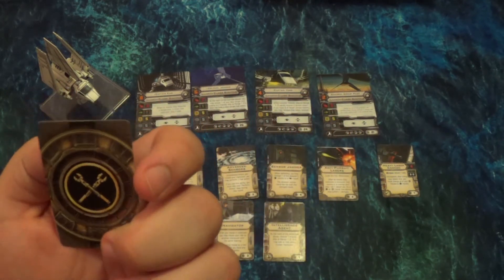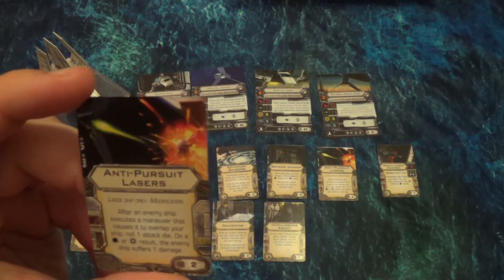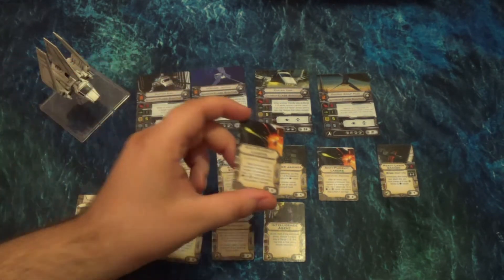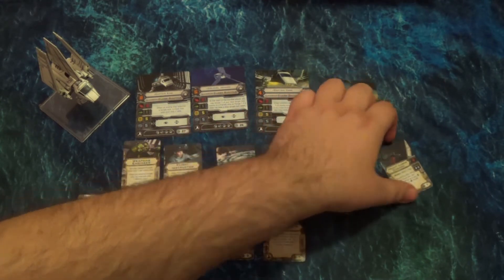This one's gotten a lot of attention: the anti-pursuit lasers, a regular upgrade. After an enemy ship executes a maneuver that causes it to overlap your ship, roll one attack die — on a hit or crit the enemy suffers one damage. That's only two points, and this can go on any large ship including the Slave I and the Millennium Falcon. For two points it's a good filler card. It turns you into a really big asteroid essentially — if they overlap you, not only are they not attacking, they risk taking damage. It's probably not going to win you a game, but if it gets one damage throughout the game it's worth it, and it makes opponents think twice about approaching your large ship.